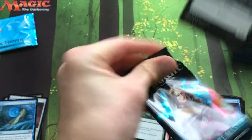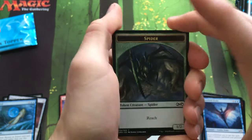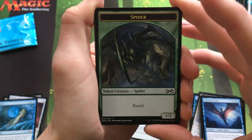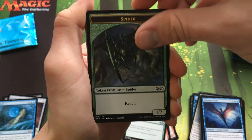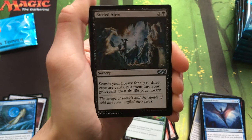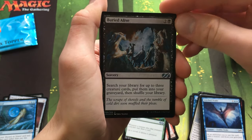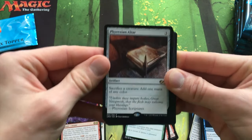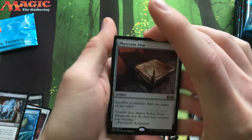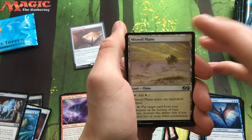Pack number four — no Mythics, no Foil Rares yet. I've seen a lot of videos where people pull multiple Foil Rares in boxes, so I'm wondering if the rates were up on that. Ooh — Foil Buried Alive, that's a good one. And our rare — hey, we got it! Phyrexian Altar! That was quick. Awesome. Put that up in the great pile.